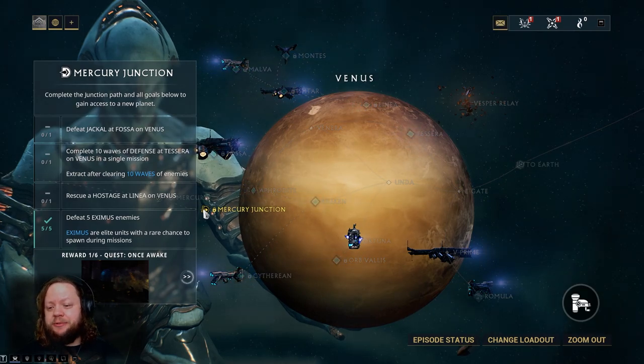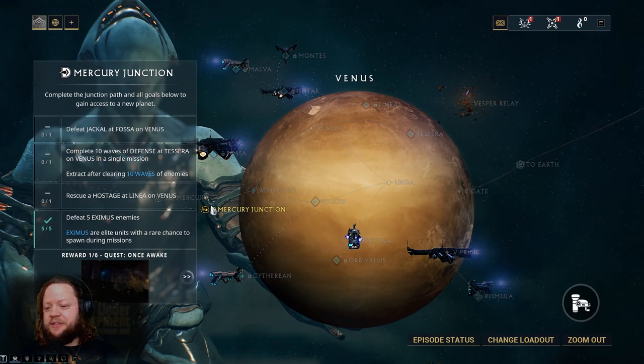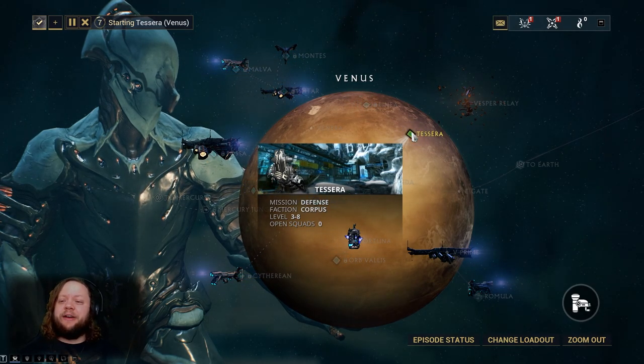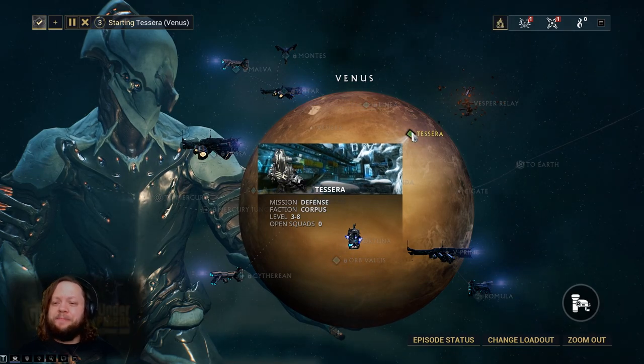For the Mercury Junction we need to rescue a hostage on Linnea and complete 10 waves of defense at Tessera. We're going to do our 10 waves of defense here — it doesn't look like there are any open squads, but I won't be surprised if someone joins. Ten waves of defense really shouldn't be that bad.